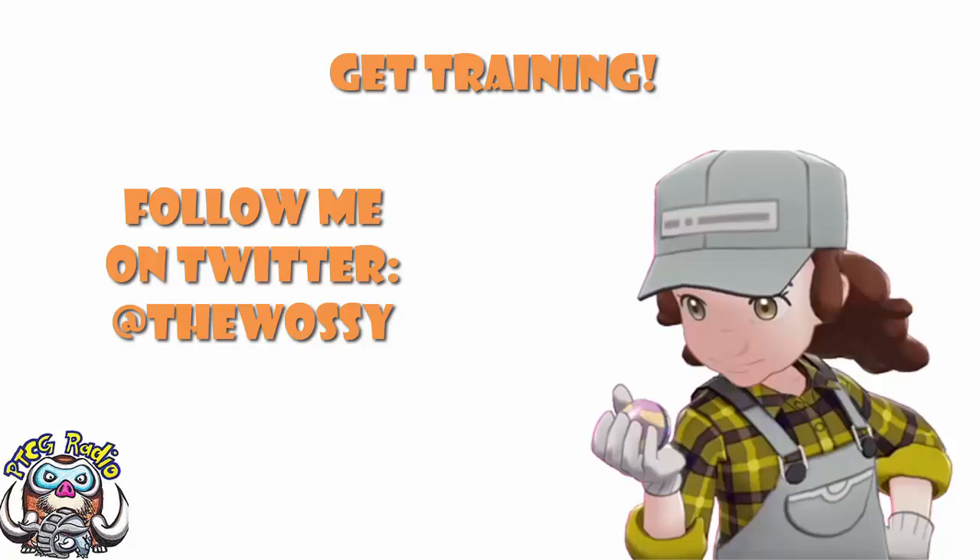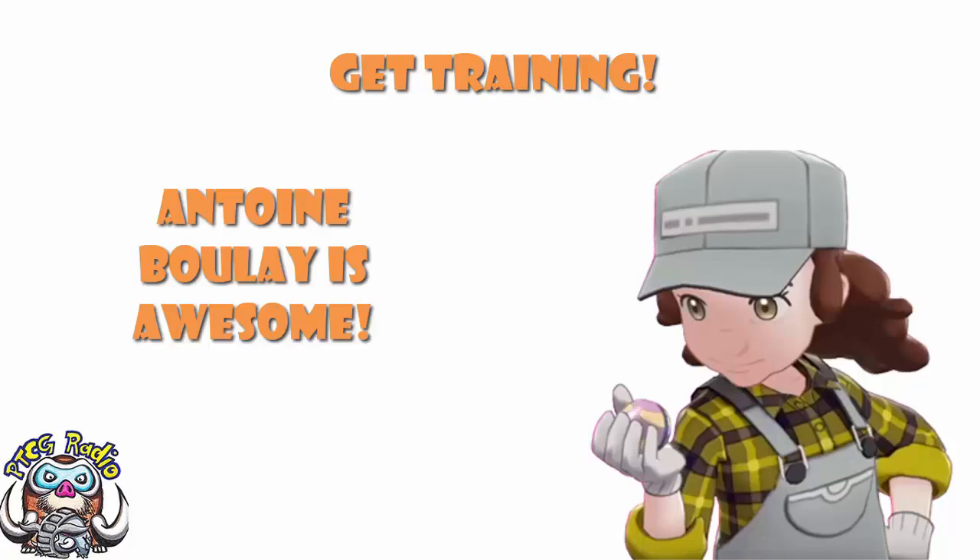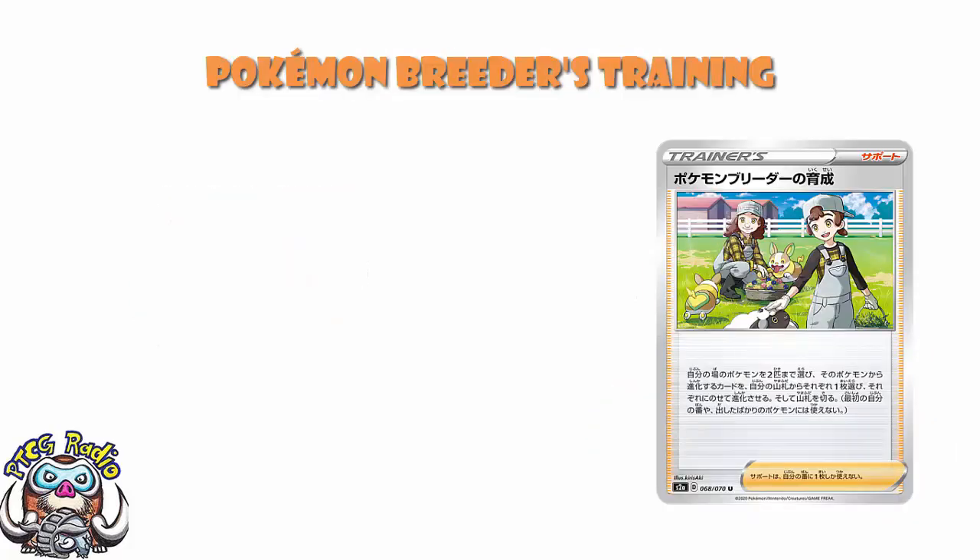So today we need to go ahead and look at a new supporter card. The supporter card has been revealed on the official website. It has been translated by the lovely Antoine Boulay, who is one of our very, very favourites over here. And apparently it's called Pokemon Breeders Training. It has got an adorable piece of artwork featuring Yamper and Wooloo, and it's a new supporter card that could be really good.